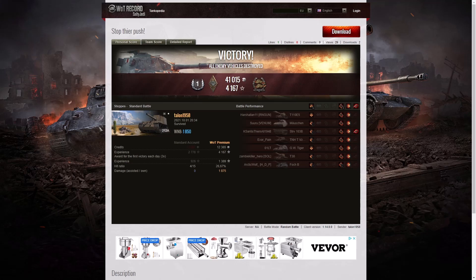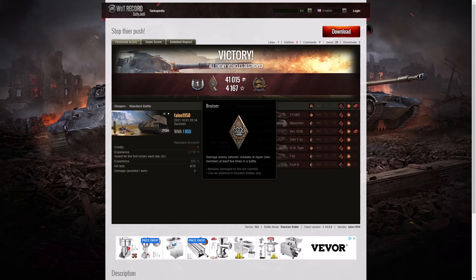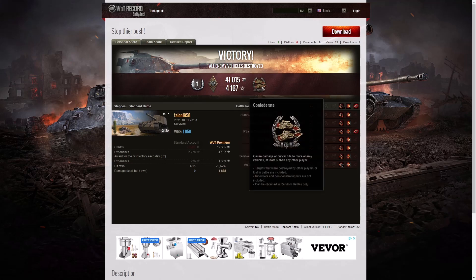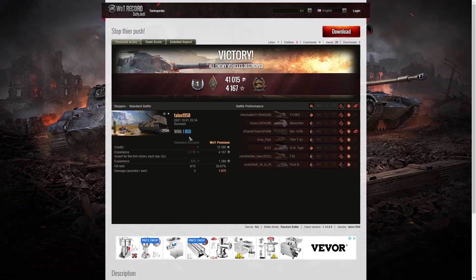Here are the end of battle results for the first game - a victory for Talon 1958 in the 212A on Steps. He got a first-class tanker game, as well as a bruiser medal for getting at least five critical hits. On top of which, he got a Confederate as he hit more of the enemy than anyone else on his team - at least six tanks subsequently taken out by teammates. His WN8 from this battle was 1850, which is very good indeed.